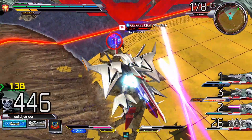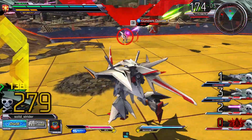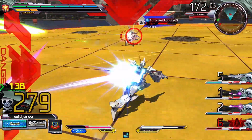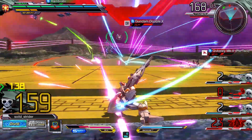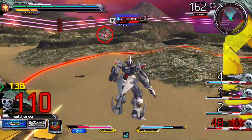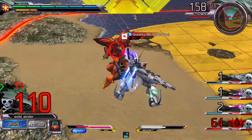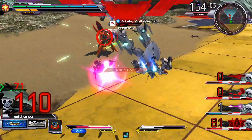His main gun has a unique thing where every time you shoot it, you actually shoot two funnel missiles along with it, which is very interesting. They can combo into themselves, leading to a self-contained combo. This means you can do zunda combos with just a single beam rifle shot, using a lot less ammo than regular mobile suits.